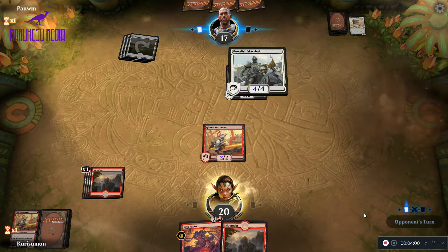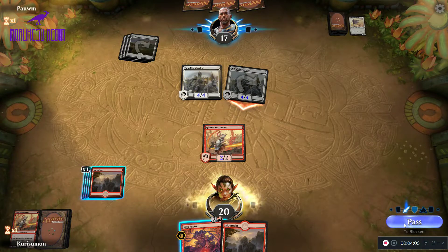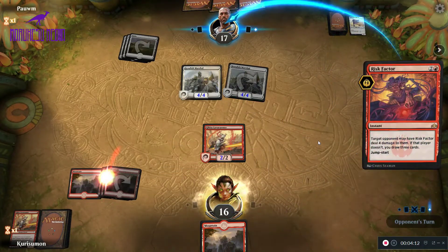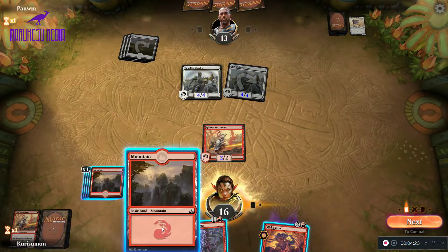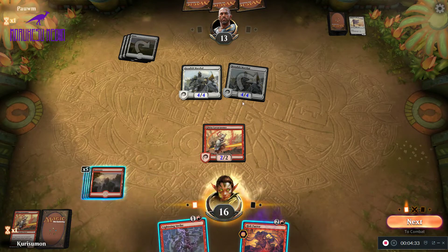So a second Benelish Marshal. Looks pretty tough. We're going to take the 4, and then we're going to cast Risk Factor. I guess we should have probably held onto that land, but that's okay. I think I'm going to Lightning Strike anyway.